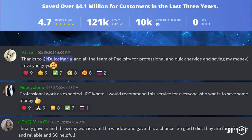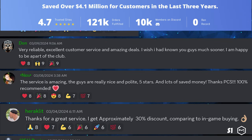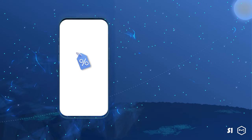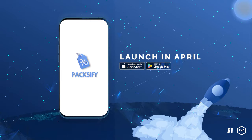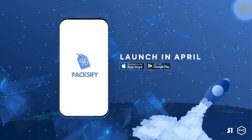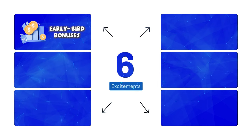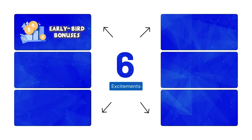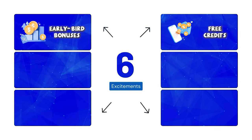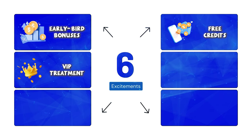Paxify is a Discord community with over 10,000 members that has saved players over 4.1 million dollars over the last three years. They're launching an app that makes getting discounts effortless, launching in April. It's the first specialized app, and the Paxify team has prepared special bonuses for our community: enjoy an additional 15% savings on top of regular discounts for a limited time, and test the service with 500 credits — no credit card required. You'll also receive VIP status on both the app and Discord.